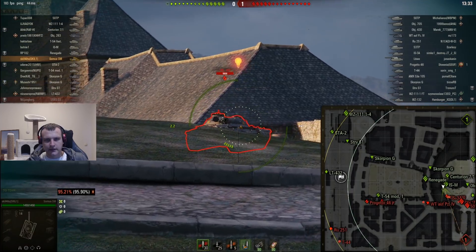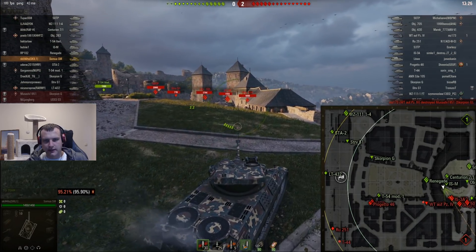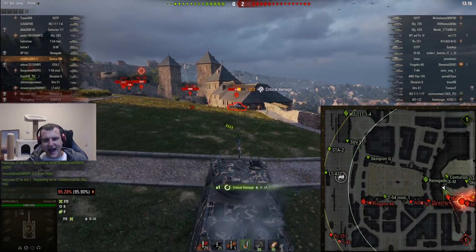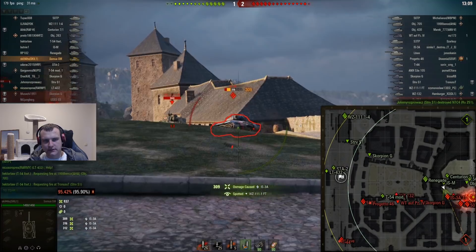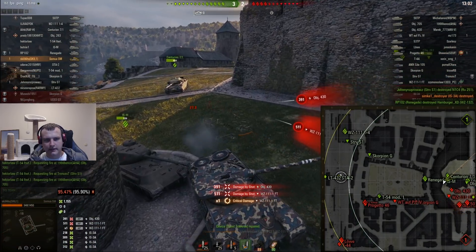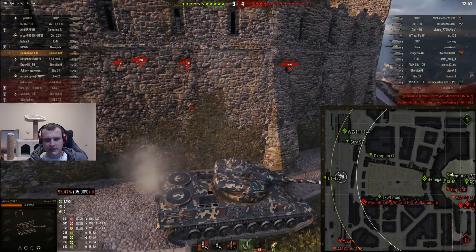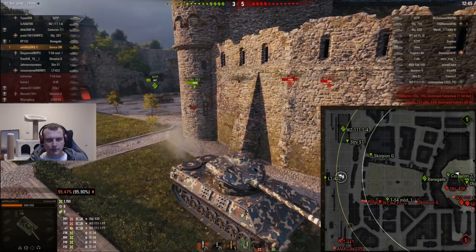We have a tier nine over there and a tier eight auto loader — not what I want to deal with. Track! Track! I have a feeling someone is going to get killed and it's going to be me. We just made a clip here but we paid a huge price for it — I kind of deserved that. Our ISM just got murdered and slaughtered. I want to escape over there. The main reason: enemies are going to start flanking very soon.